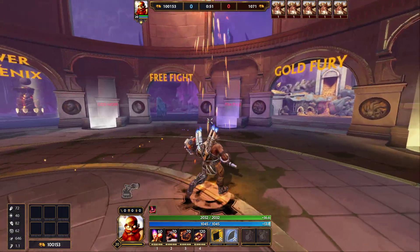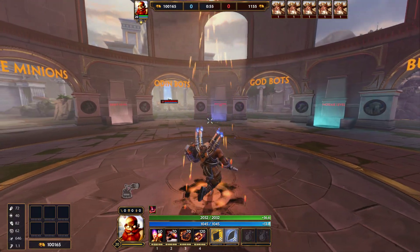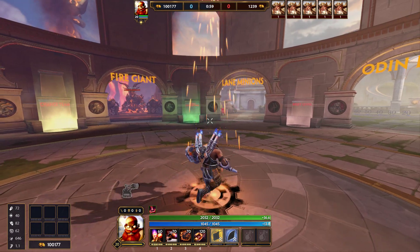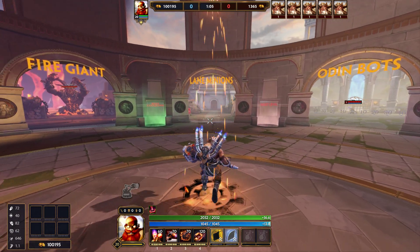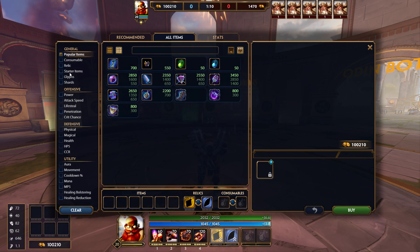Alright everyone, so today I'm going to be showing you guys how to build and play Vulcan in Season 10 of Smite. I'm basically just going to go through the build that I use mainly for mid in Conquest, but that mid build you can use in any game mode like Joust or Arena as well. I'll talk you through why I'm buying each item, so I'll get straight into it.